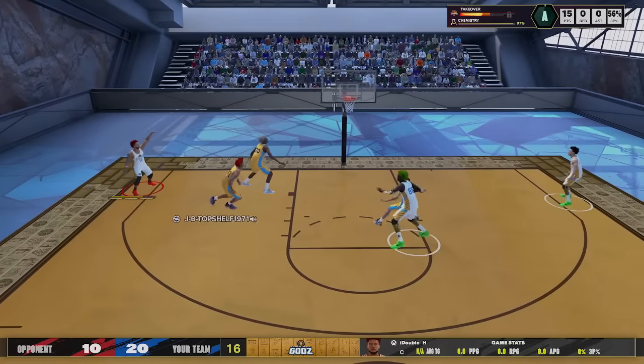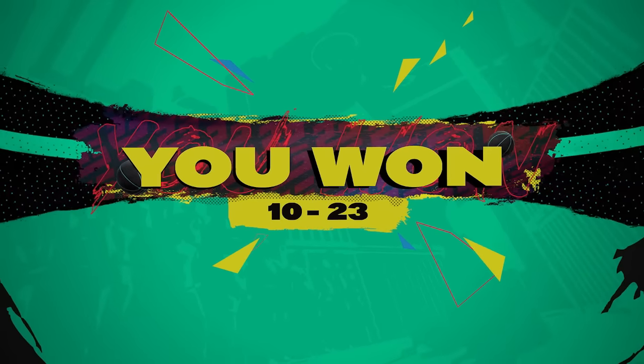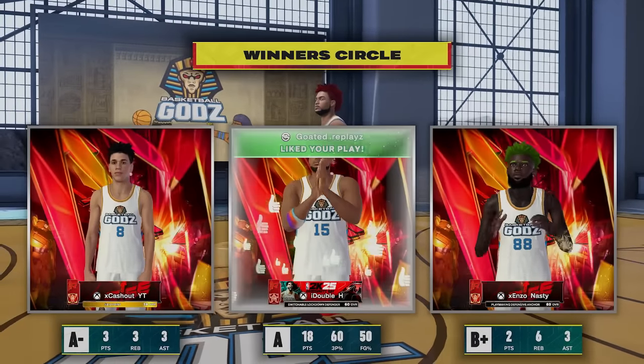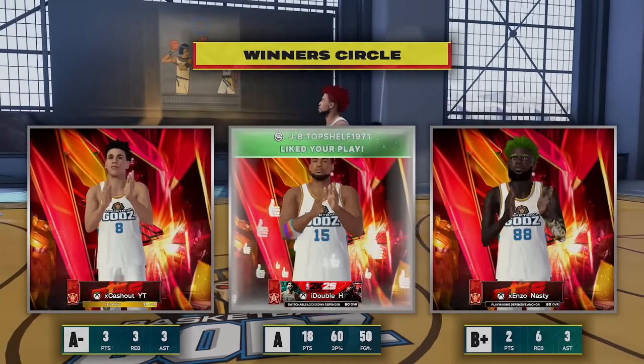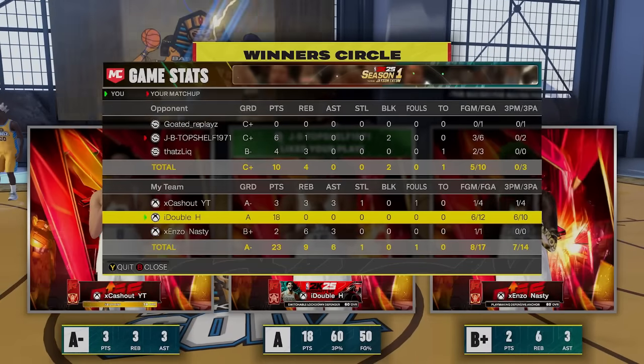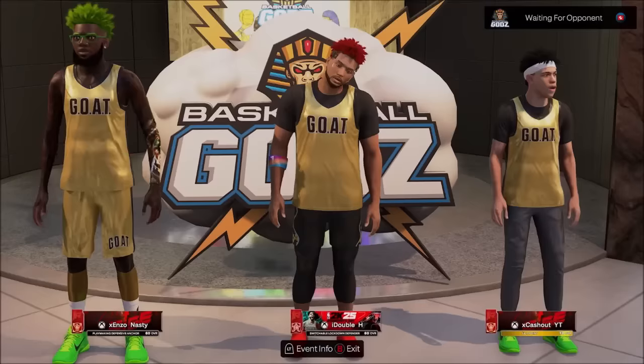Walk back out to the three, fade-away corner three with the right stick — drain! Six for eight from downtown, not including the ones that got blocked. Six for ten if you want to include the ones getting blocked, which is still 60% shooting from three — still better than 95% of people on this game with a 25 three-pointer.